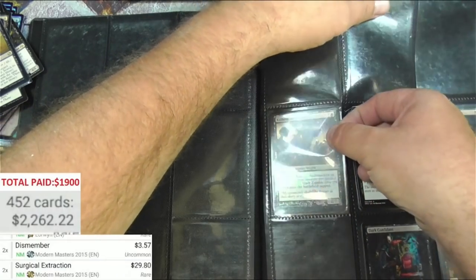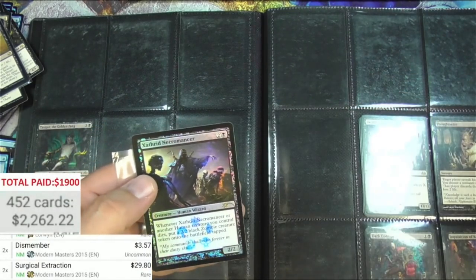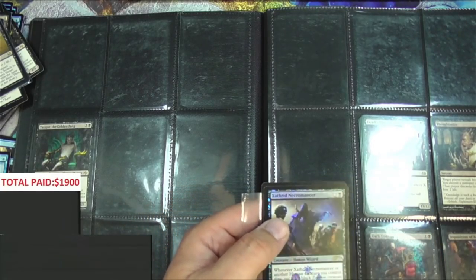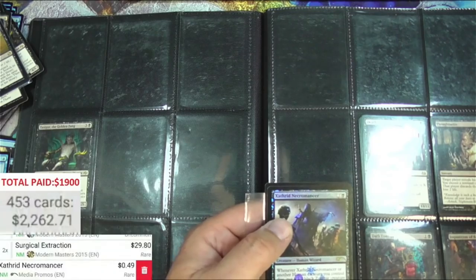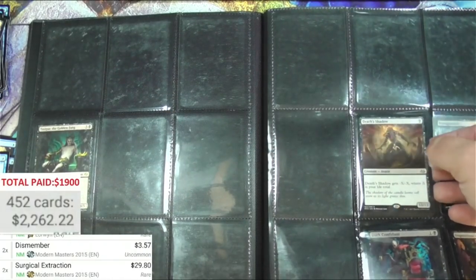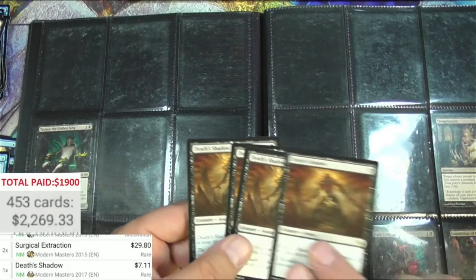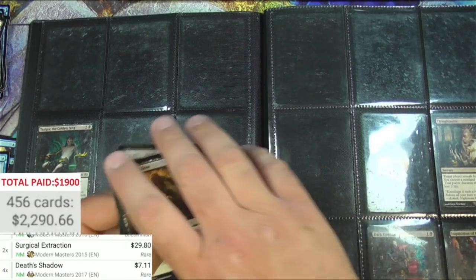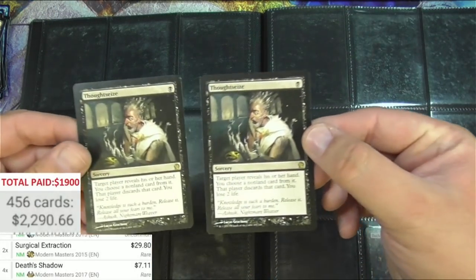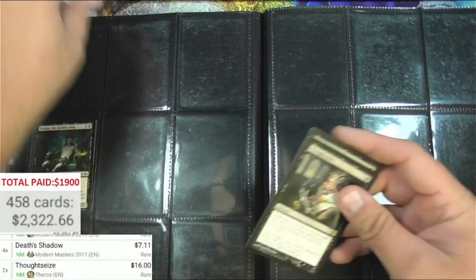The Necromancer — some kind of promo. Media promo, yeah. It's under 50 cents so there it goes back in. Death's Shadow times four — $7 each. And we've got two Theros Thoughtseizes — ba-bing ba-bing, there we go, a couple of those, throw those in the sleeve. Dark Confidant times three — very very cool — $34. Those can get sleeved as well, now we're getting there.